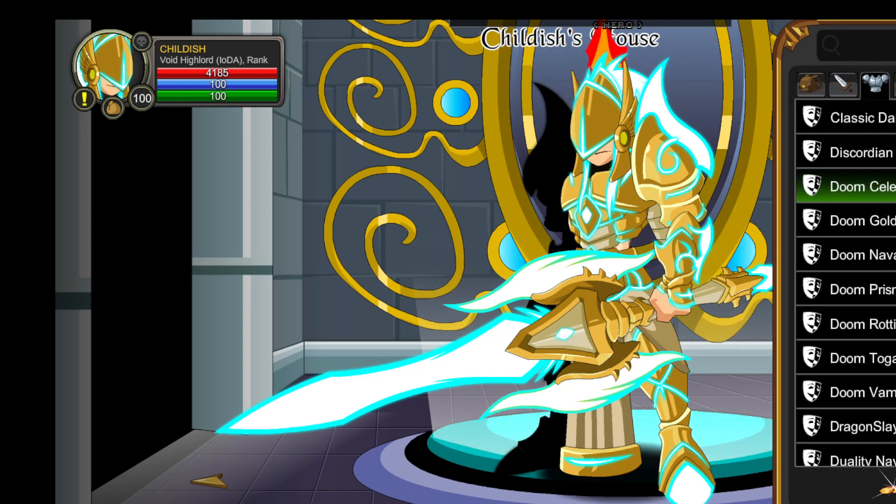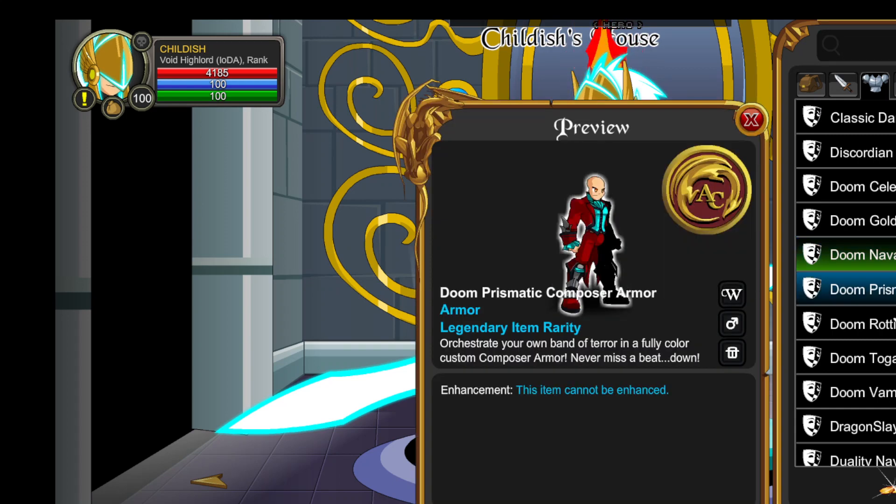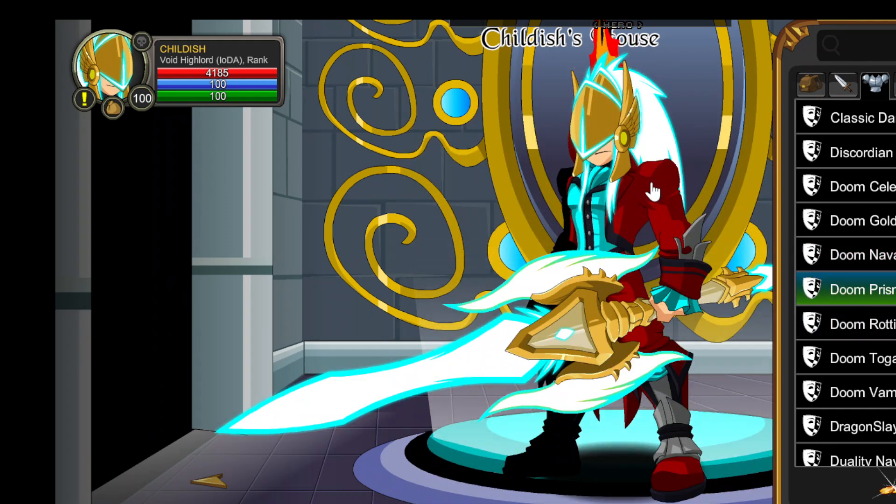Obviously, anything I get from the Doom. Obviously the Doom Naval Commander — again, it's just clean. Red is one of my favorite colors. Here's one people might not know of: you get it from the Wheel of Doom, but I really love the Composer armor. Fully CC set as well.